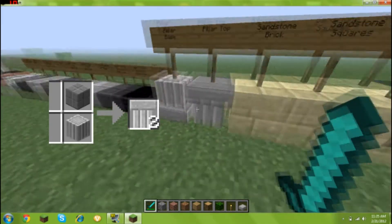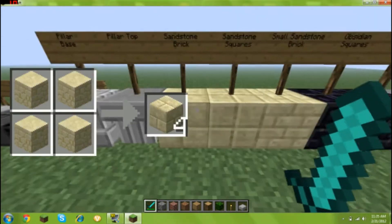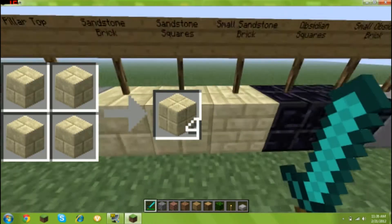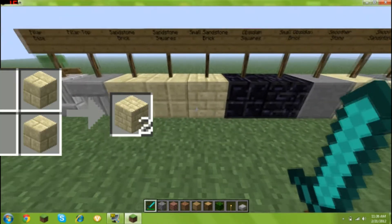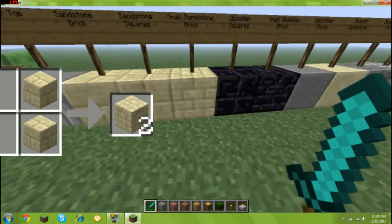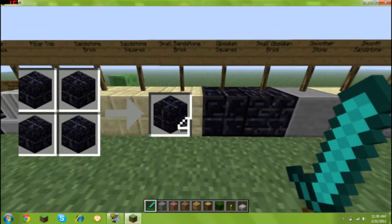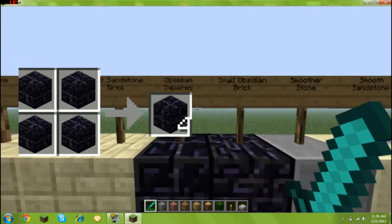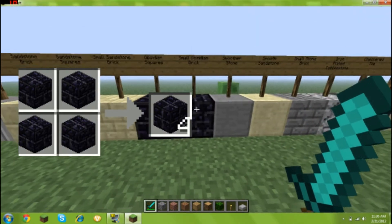I'll try to edit those recipes in. Sandstone brick is like four sandstone. Sandstone squares is I think four sandstone brick. Small sandstone brick — I think four sandstone squares or something like that.